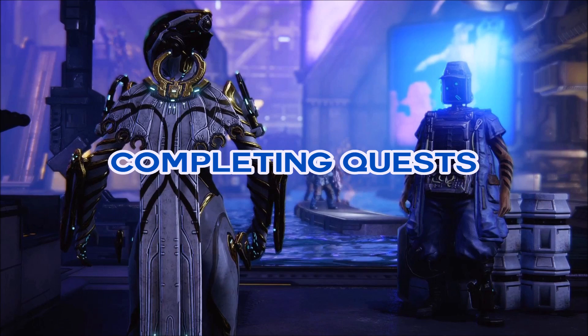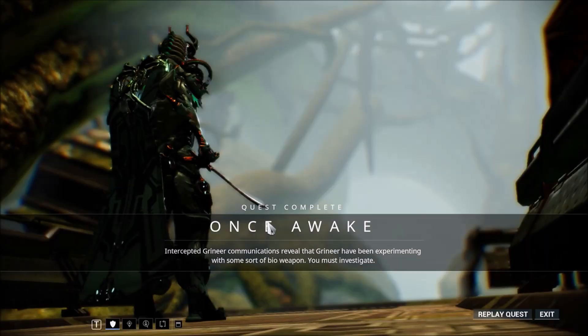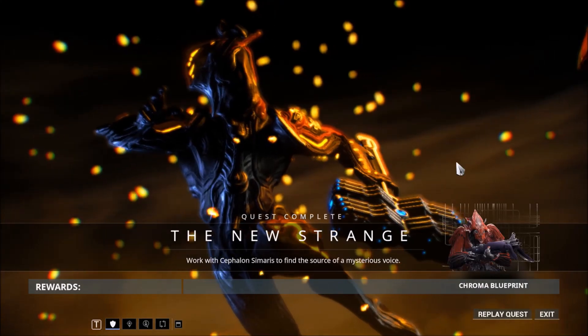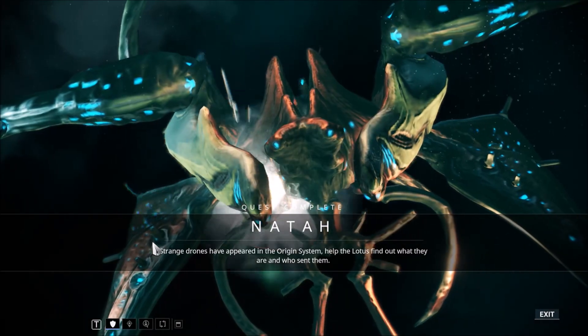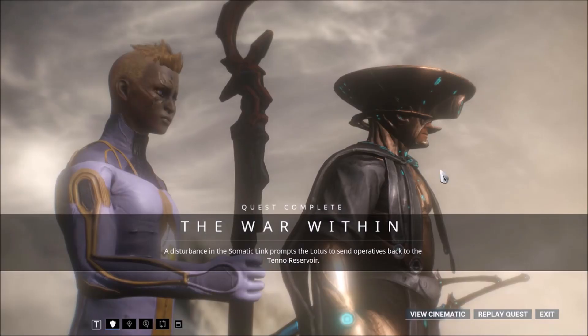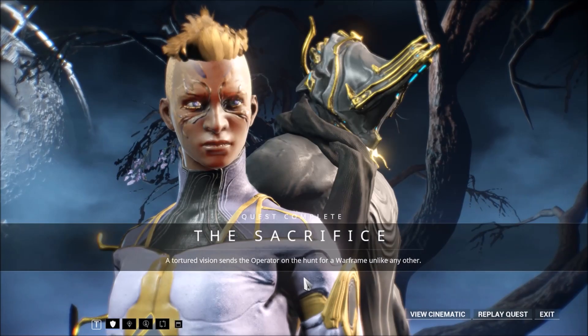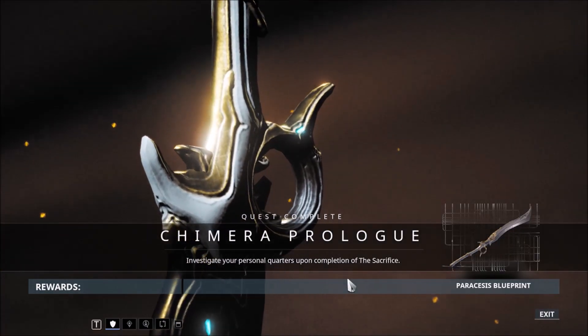Next, complete the quests — at least the story ones: War's Prize, Once Awake, The Archwing, Stolen Dreams, The New Strange, Natah, The Second Dream, The War Within, Chains of Harrow, Apostasy Prologue, The Sacrifice, and Chimera Prologue.